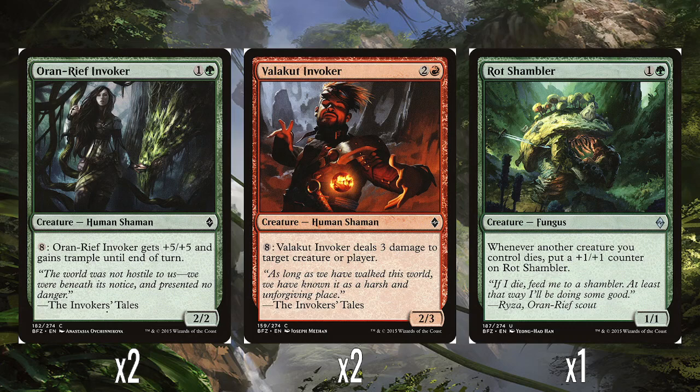It's not all landfall creatures though. We've got two Oran Reef Invokers — 1 and a green for a 2-2. It's really nice these invokers came back. When you're playing landfall, you want to ramp up to a bunch of lands, so it's nice to have invoker creatures that can then use that mana you've ramped into. You can spend 8 to give it +5/+5 and trample until end of turn — if you've got 8 mana lying around, worse things to spend it on. And two Valakut Invokers — 2 and a red for a 2-3. You can spend 8 to make it do 3 damage to target creature or player. A repeatable lightning bolt effect is not awful.